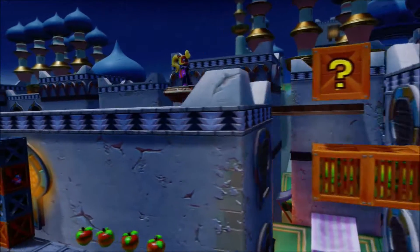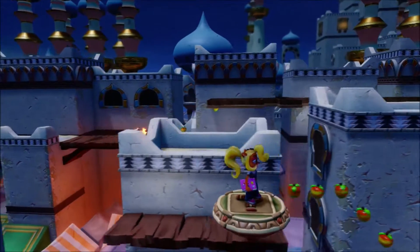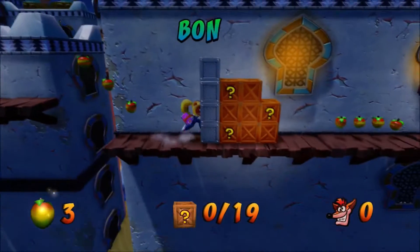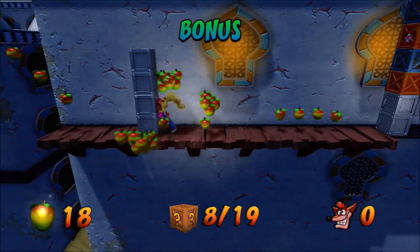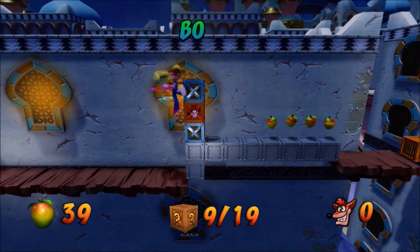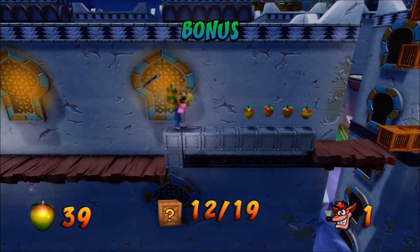This one is going to test our slide jumping skills, as well as our double jumping skills. You will see there are these blocks, and the only way to get the blocks in between the metal crates is to actually do a double jump.